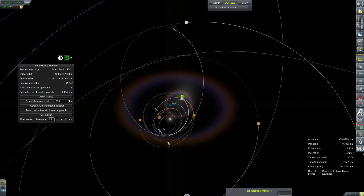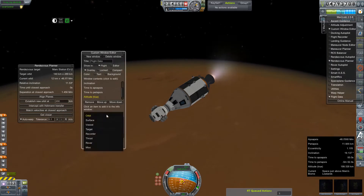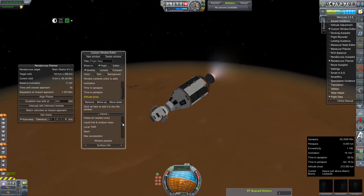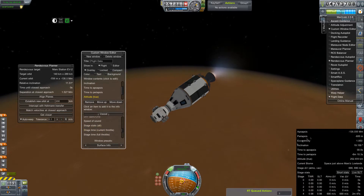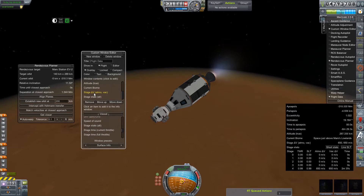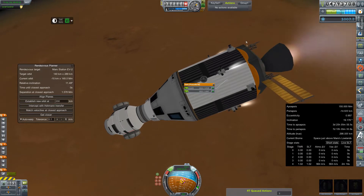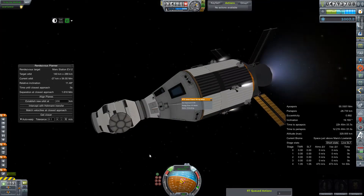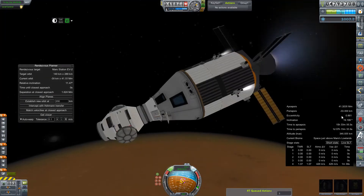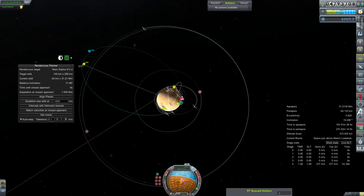After burning entirely too much fuel, we are actually almost in orbit. I'm going to take this opportunity to go ahead and add it to my flight data window just so I have some idea of what's going on and how much fuel I have left, other than just the little bar at the bottom right. There's the redeployment of our solar panels — all except for one because it thinks it's stowed. And we have captured. Fantastic.